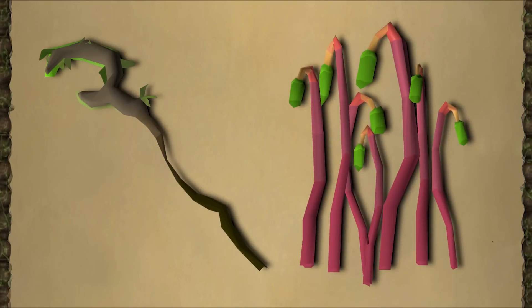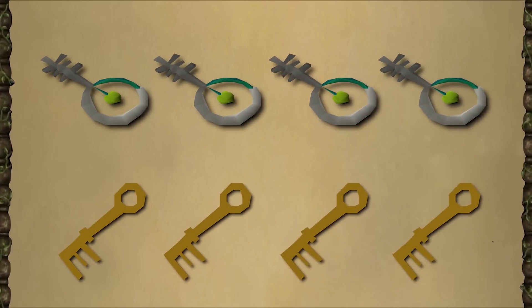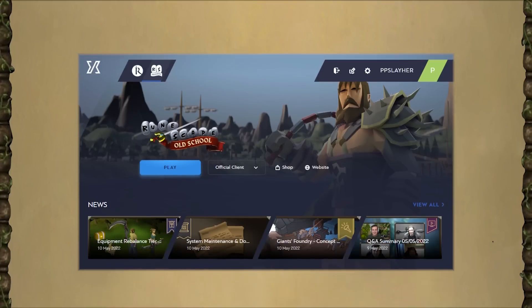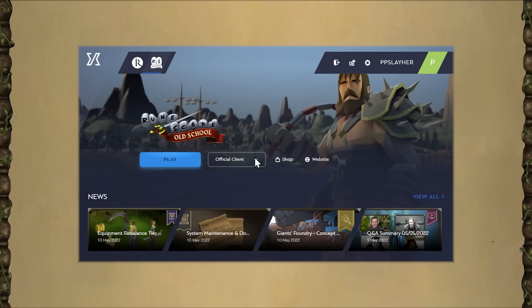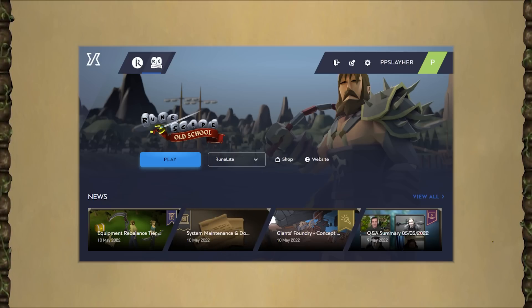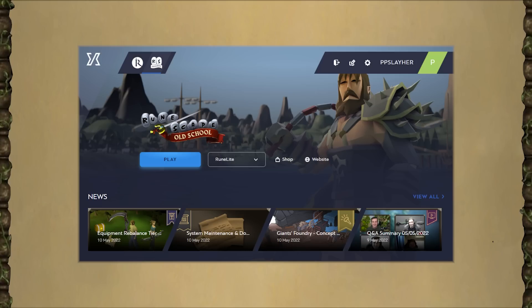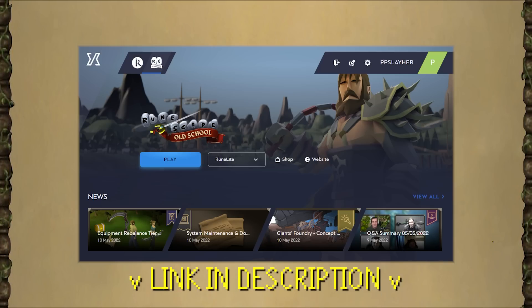Briafata's staff, as well as the Essence, have become available in Free-to-Play, and Mossy keys as well as Giant keys have also become stackable. Next up, we have the addition of RuneLight to the Jagex launcher. All you need to do is click on the drop-down menu next to the Play button and click on RuneLight. Installing the launcher provides a very convenient way to remember your account and automatically log in, so if you still don't have it yet, you can click on a link in the description below to download it.